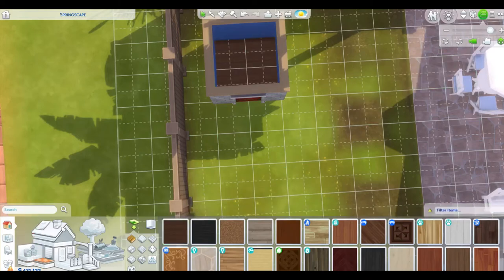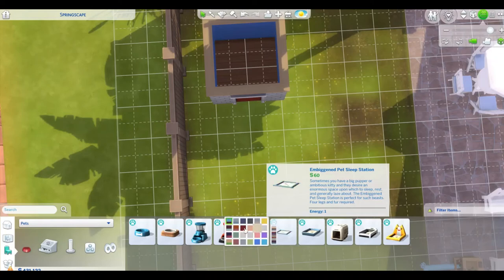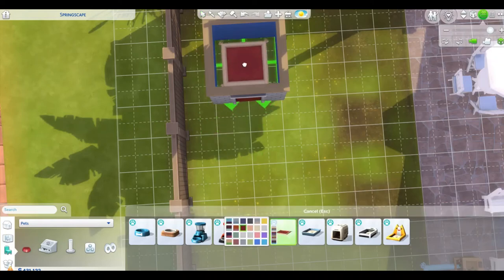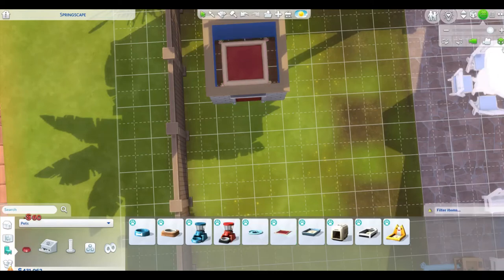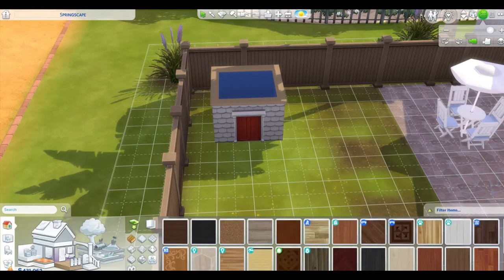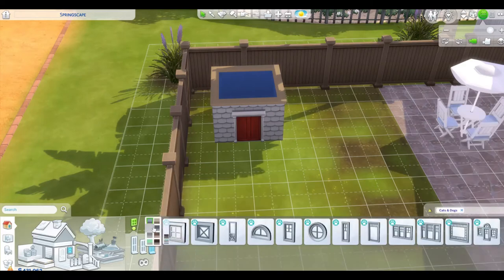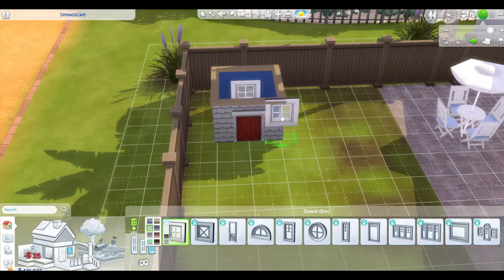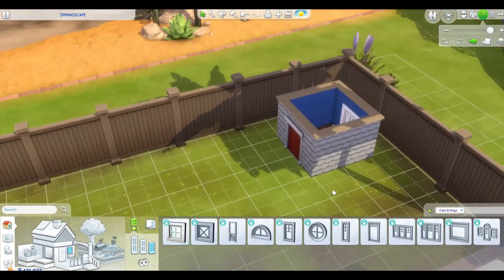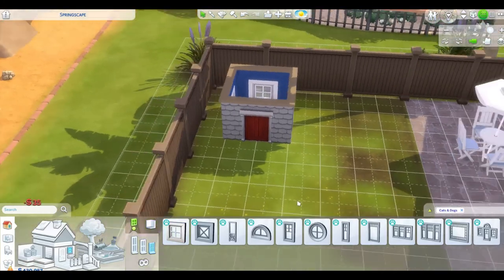Since we have the top view, let's also put in our doggy bed — the sleep station. Any color is fine, let's do red to go with the red door. Now let's get out of top view and go into windows. Let's do some windows. Go into your filter, Cats and Dogs, get these small ones and make them white. I like to do one in the back, one on the sides, and one on the opposite side.